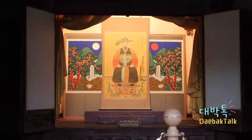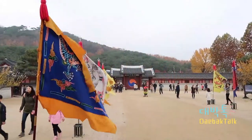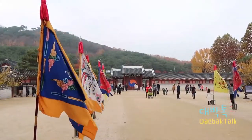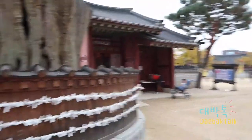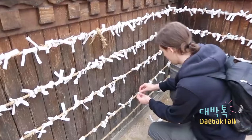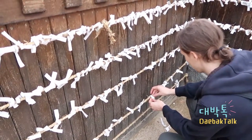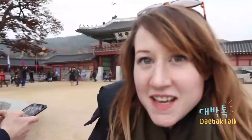We made a little wish on a piece of paper, which you get from over there. Liam is going to tie our wish to this rope. We can see Liam trying to figure out where we need to go next.